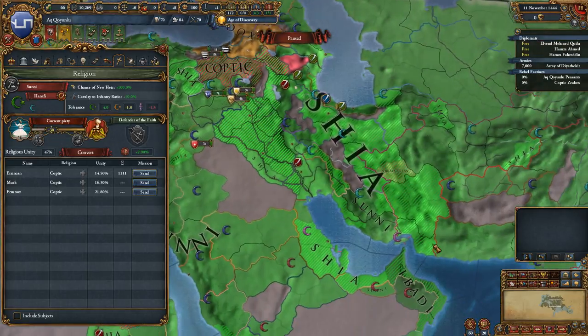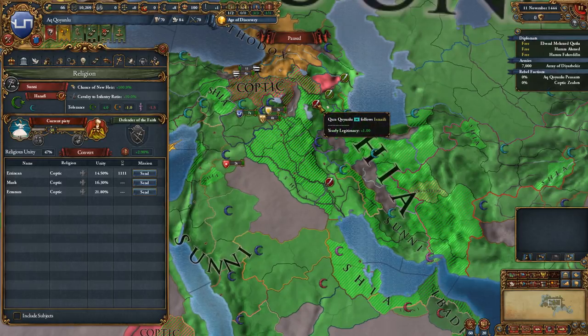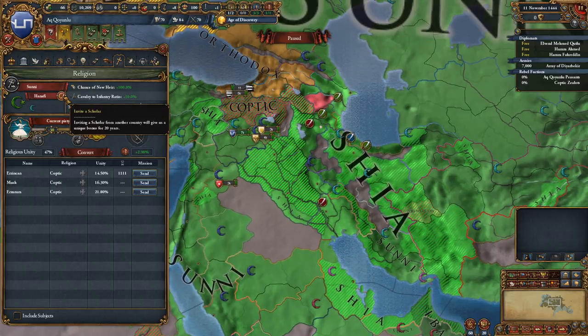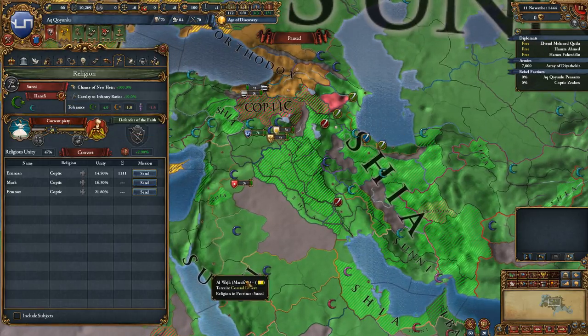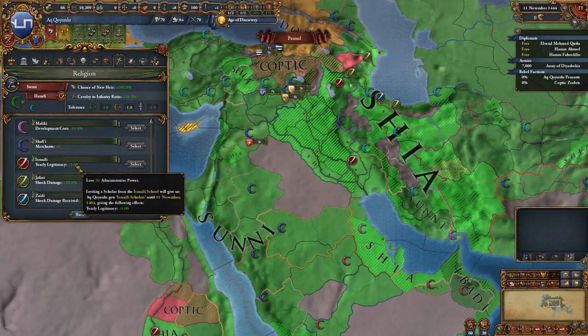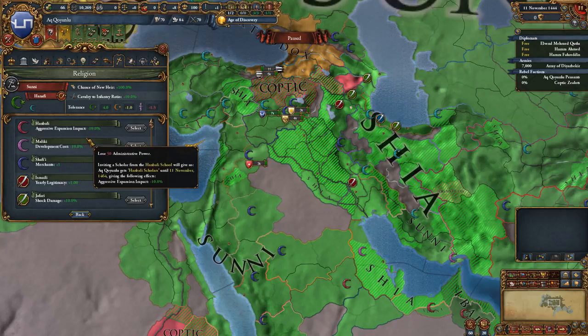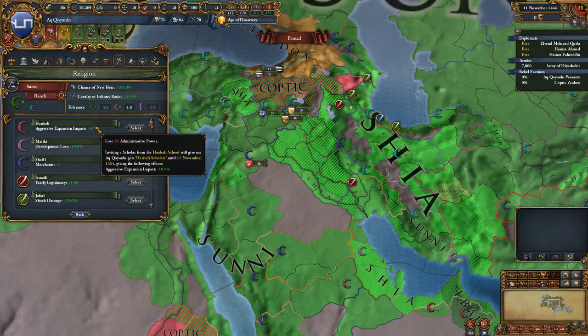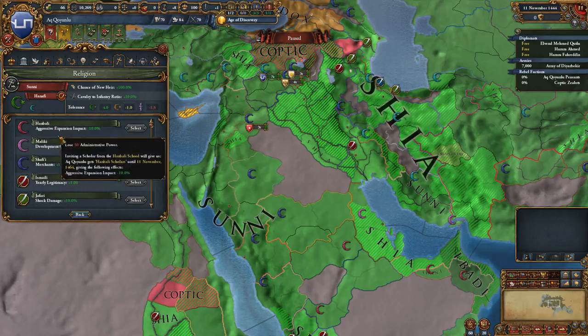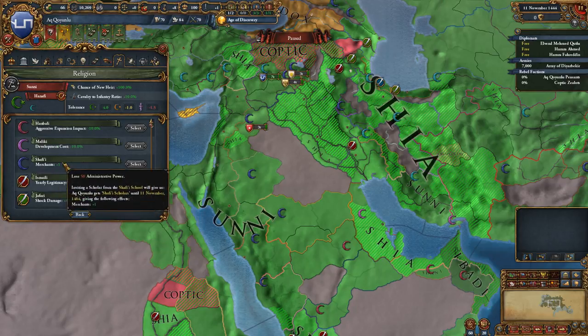Other Islamic nations will have different schools. For example Qara follows Ismaili, which gives yearly legitimacy plus 1. You can spend 50 admin power to invite a scholar of a different legal school and get some sort of special ability — development cost, merchant, aggressive expansion, and so on — lasting for about 20 years. There are some requirements though: one of the Islamic nations that follows that religious teaching has to be an ally and has to like you quite a bit.